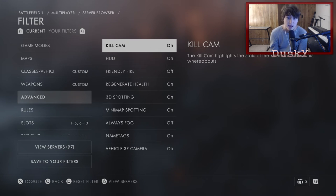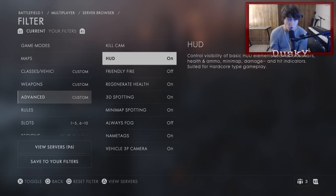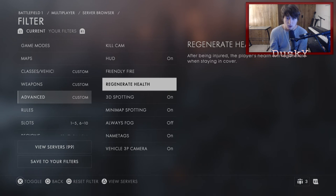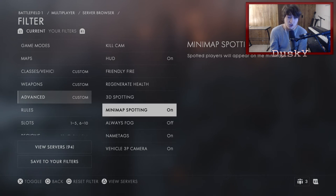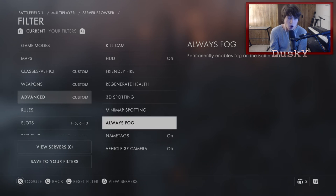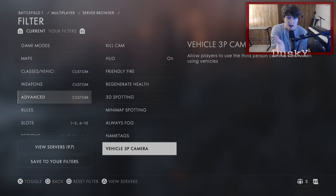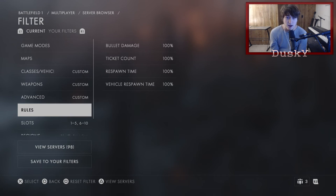Then down for advanced. Advanced, you basically want to do the same thing. You want kill cam off, but there is one thing you want on — you want the HUD on. That is the only thing in this section you want to leave on. Everything else you want not showing up — not on, not off, just not showing up at all. So you want advanced looking like that, and then you want to go down to rules.